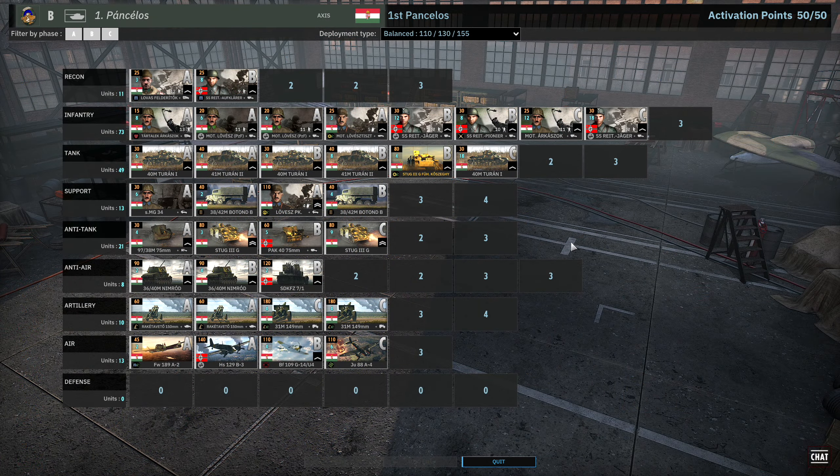Here's a deck I made earlier. In the recon tab I went for the Lovász Felderítők in phase A because they're a chunky recon squad that will stick around for a long time, then the SS Reit Aufklärer in phase B. In the infantry tab, going for the Tartalék Árkász in phase A for close range, plus Mot Lövész at one vet with the Mot Lövész Tiszt. In phase B, the SS Reit Jäger with one vet and the SS Reit Pioneer with one vet — getting them to three vet makes a 10-man potential three-vet double flamer squad. In phase C, Motárkász for MG42s plus bundle grenades, and Reit Jäger for double MG42s.